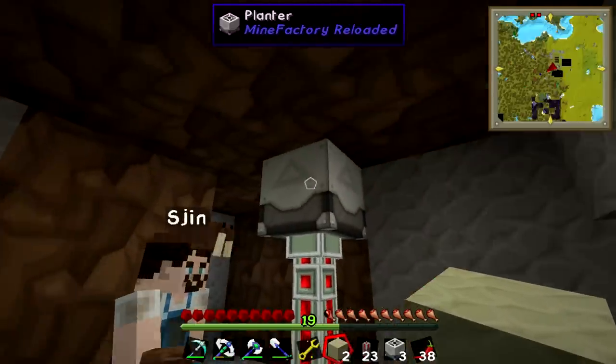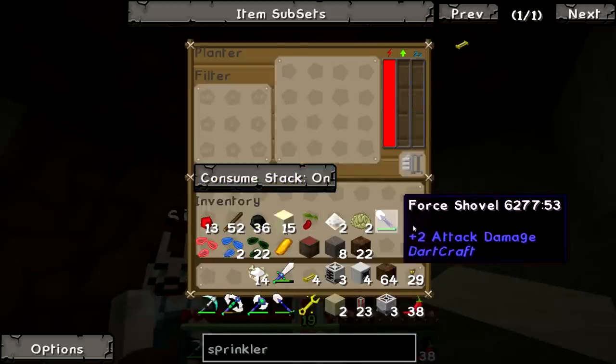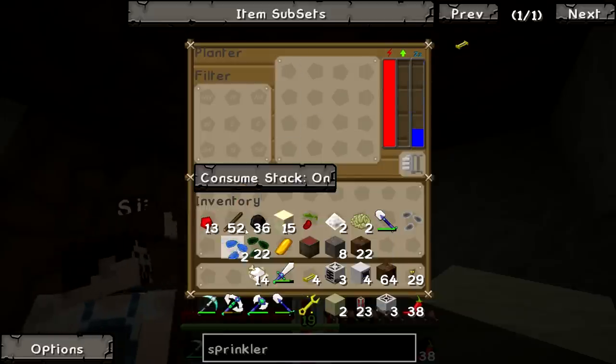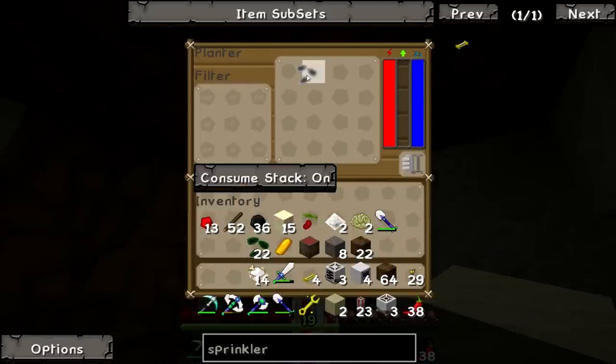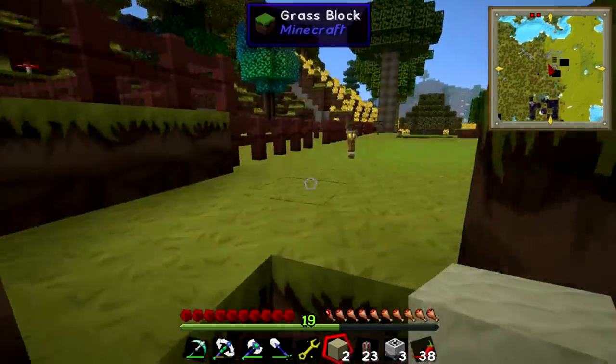I'll put in the redstone seed, the water seed, and the essence seeds. I'll go topside and watch this go in. Oh, they're going in. They're planting. But it's only three by three. Crap, forgot about that. I need to make some upgrades.